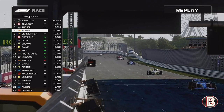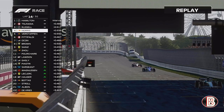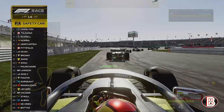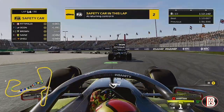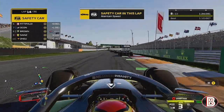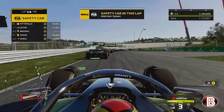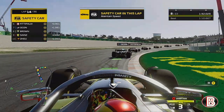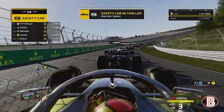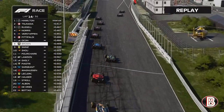On lap 14 we're on the back of Ocon as the race will be restarting. Hopefully we've got a bit more pace on these mediums than we did on the softs, to get us a bit further up the order. We're going to stick to the back of the Alpine like glue to try and find a way past. There are two more cars boxing as the race restarts — they're going to be down at the back.